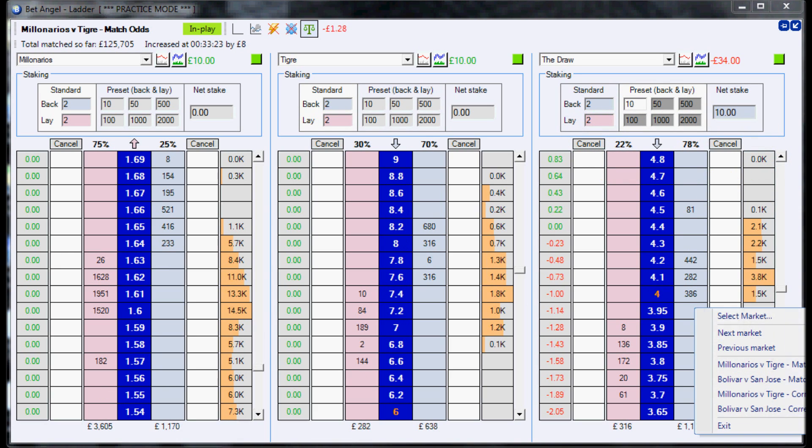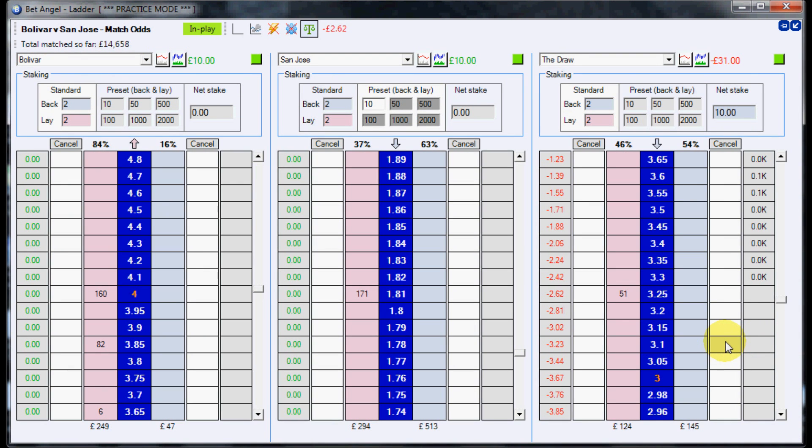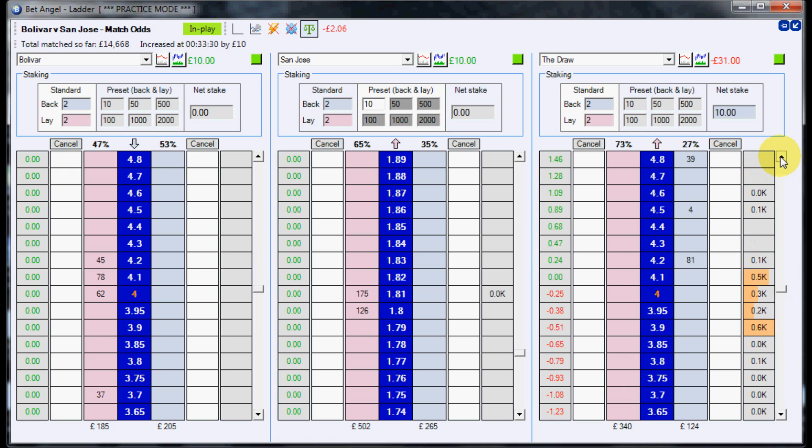We just had a goal in the Bolivia game - let's switch over. Bolivia San Jose, that's 19 minutes. The price on the draw in this game had gone down to 3.3 before San Jose took the lead. The price looks to have gone back up to about 3.8. So we've had 20 minutes played when this goal went in. It hasn't gone above the original price that we got in at 4.1, so we would have lost money on this one unless we wait until later on.